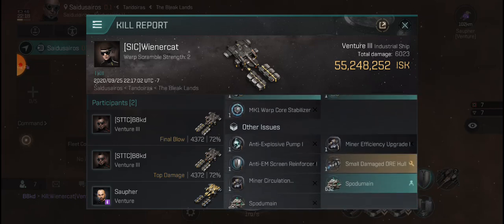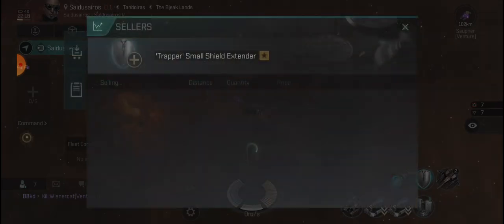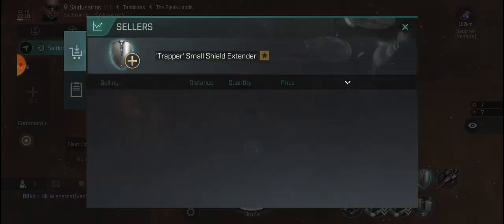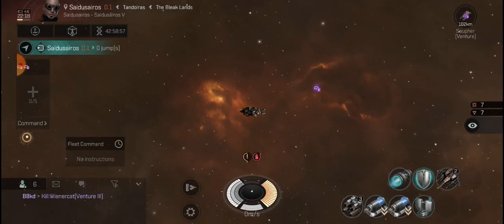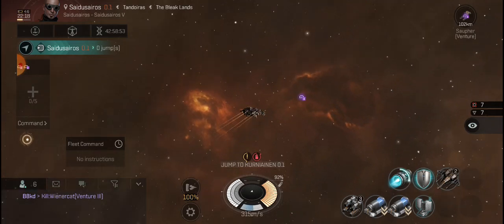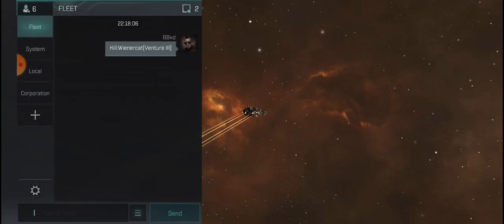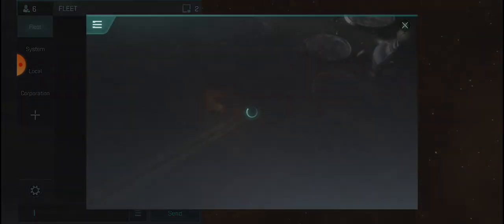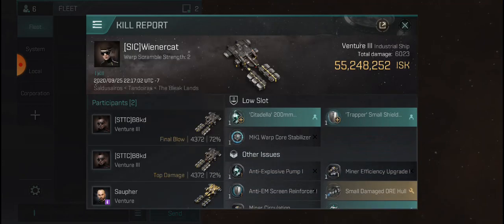He had a dropper shield too — that's worth a mil. Citadel 200mm steel plate. That poor guy. This is going to be some great content. I can't believe we killed him. He should have left the first time I scouted — if he'd left that would have been the smart play.